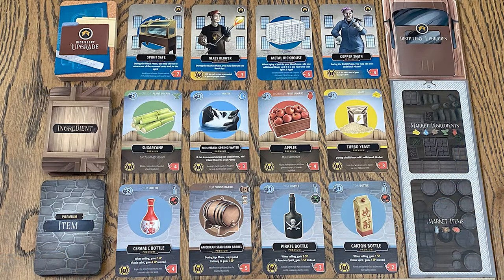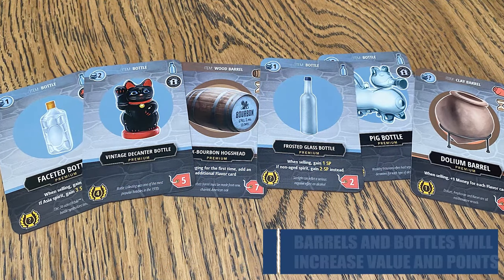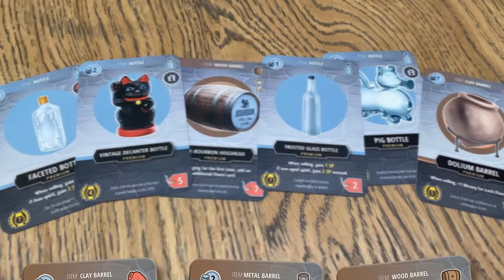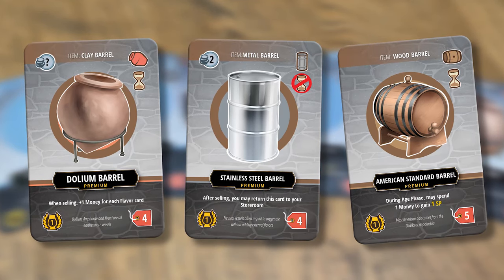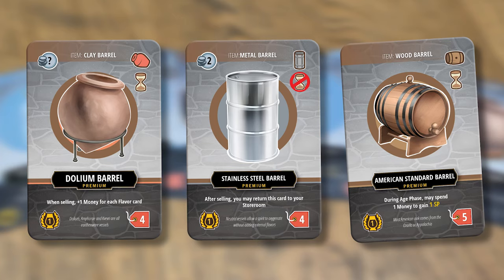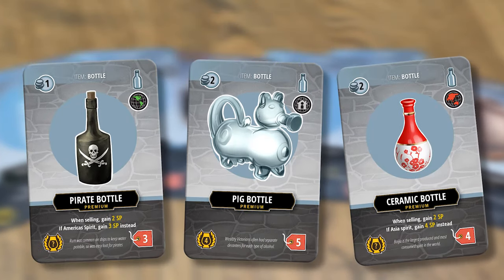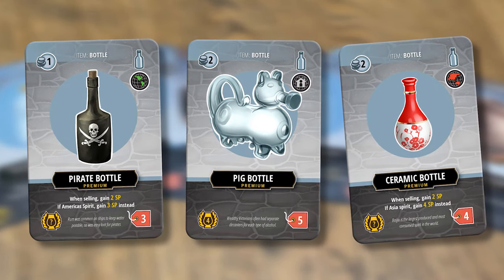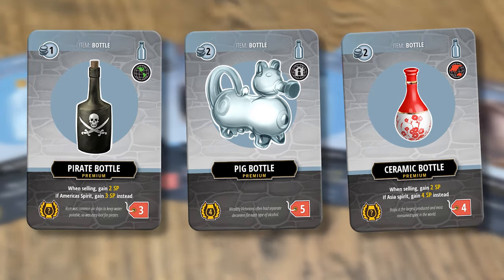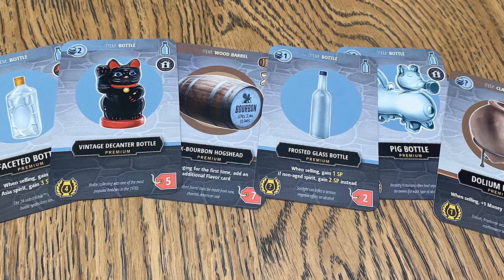The premium market is made up of three rows. Across the bottom are the items, which include more unique barrels than can be found in the basic market, but also some special bottles. Different types of barrels are used for different spirits, and some may also have an impact during aging. Bottles are used when selling spirits and come in all sorts of different shapes and sizes. Both will often provide additional points or money when selling and scoring your spirits.